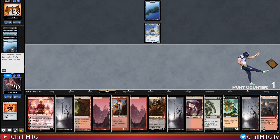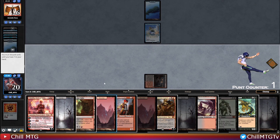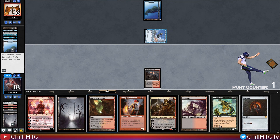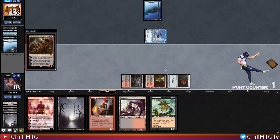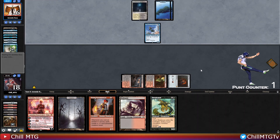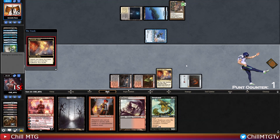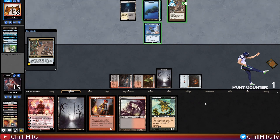We're just going to be able to play one land and pass, unfortunately — trying to claw back from that mistake. Then Mox Ruby is a great draw and will let us get our planeswalkers out a turn earlier. They Spell Pierce our Duress — I'd rather that than our Chandra. Then Tangle Wire comes down, which will slow things down. Should have just gotten lethal. We'll crack the Vista to thin out a little bit.